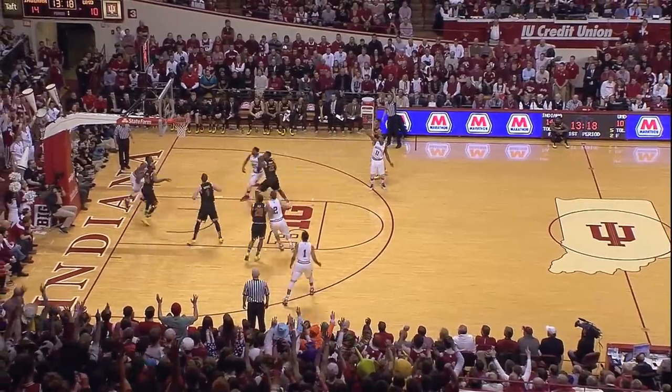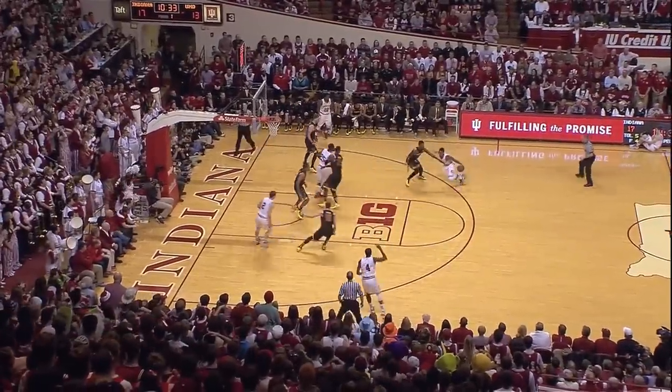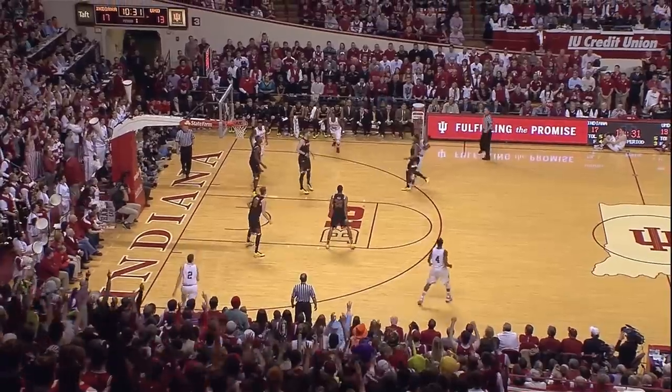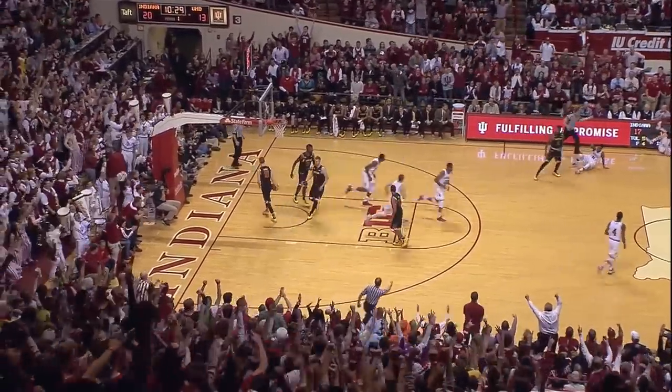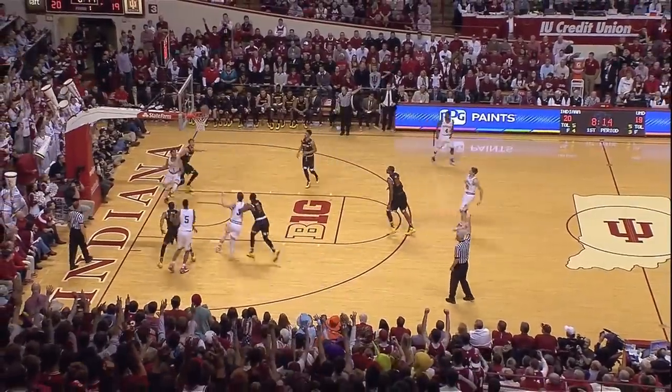Yogi pulls up, lets fly a three — got it! Stanford down the floor, dumps it to Yogi. Yogi fakes, tries to dribble it back out, fires up a three — and what a shot on top of the key! Let's go, a three!